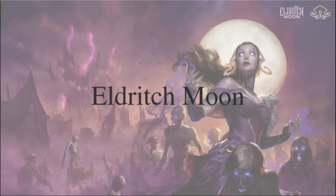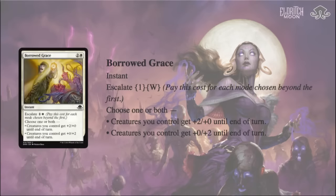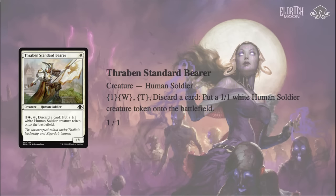Today we're going to count down the eight best cards from Eldritch Moon for pauper. We're going to start off with number eight, which is kind of a tie — two cards that go in the same archetype: Borrowed Grace, a new Anthem pump spell, and also Thraben Standard Bearer. Alex, what are your thoughts on these and where do they fit in pauper?